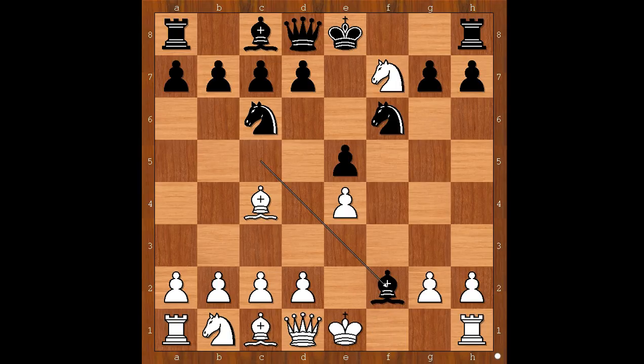Let's take it back. If king takes bishop, then knight takes on e4, check, and the next move by black is queen to h4.